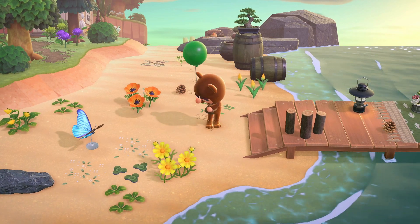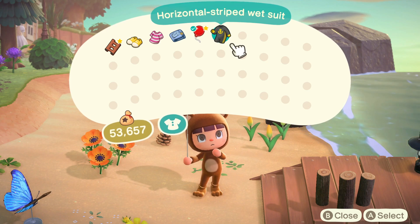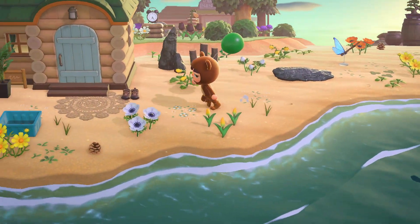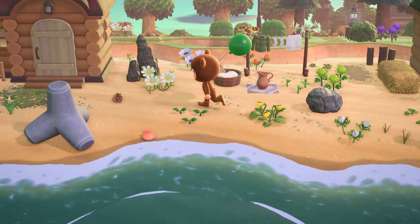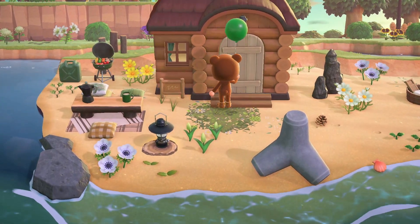Little gifts everywhere, so let's grab our gift and see what's there — they left a wetsuit, so if you want to go swimming you can put on a wetsuit, that's just kind. Cute little cottages on the beach. Love the little customs with the grass — that path is so pretty.